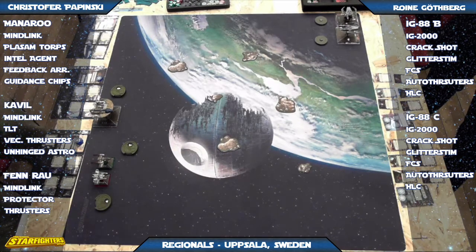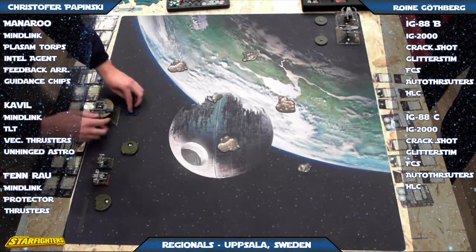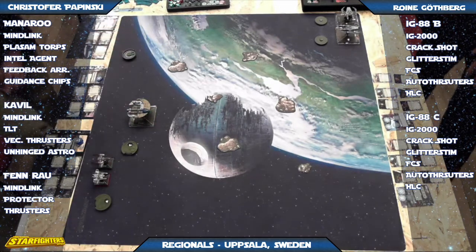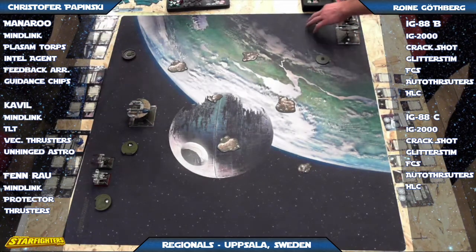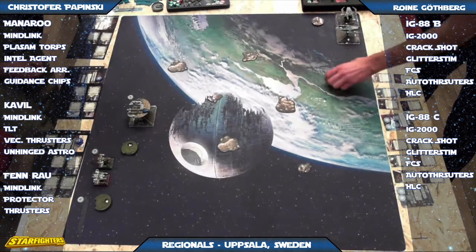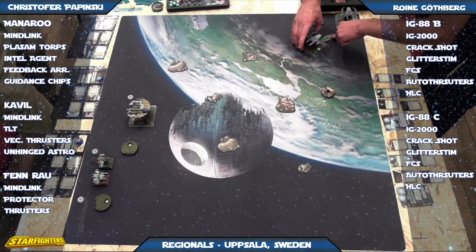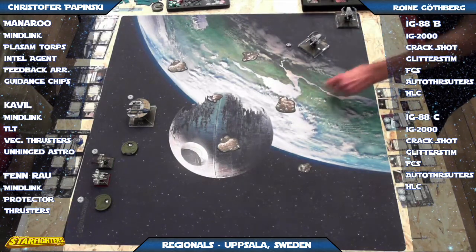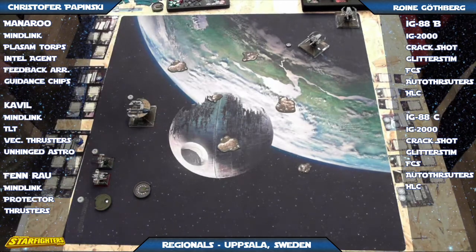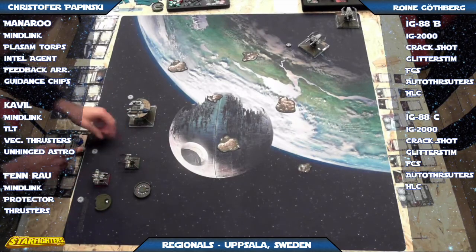Looking at the setup, it's a pretty even asteroid field across the middle — everybody went with the large asteroids. Manoroo's in the middle just to see what the IG-88s did, since Manoroo's pilot skill four and they're sixes. Finrao is on the outside so he can gauge what the IGs are going to do before committing, and Cavil's on the outside to keep his arc away from the IGs. It's a pretty tight asteroid field to navigate with the large-based IG-88s.